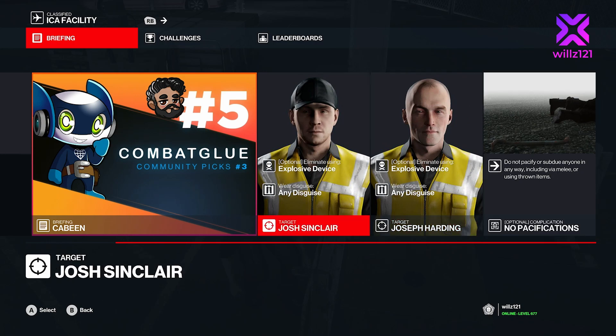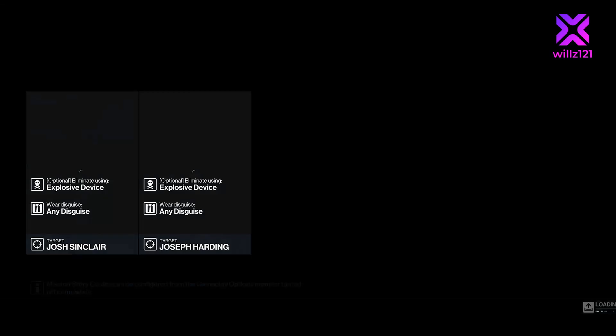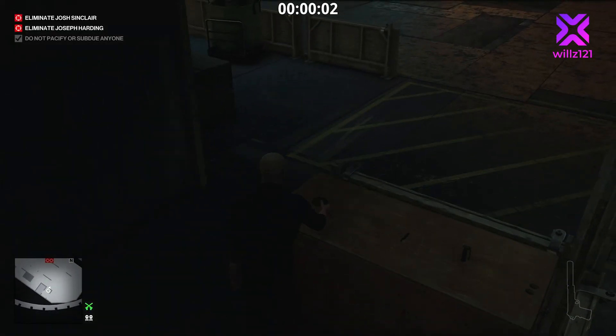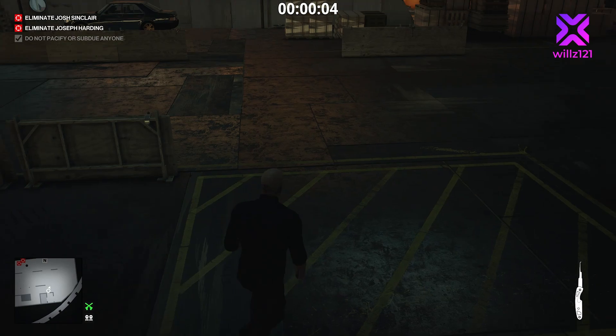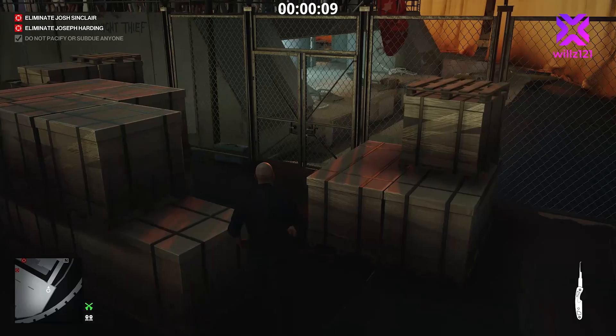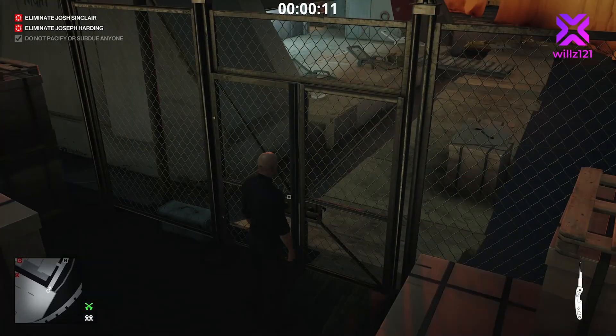We've got two targets, we need to kill them both with an explosive device. We can't pacify or subdue anyone and it's on the ICA facility. As soon as we get in we're going to pick up the explosive, pick up the lockpick, get on the boat and find a way to get them to the same place at the same time so we can blow them up.